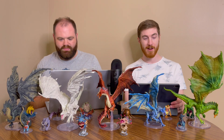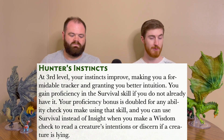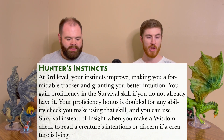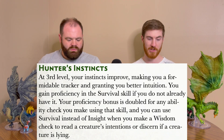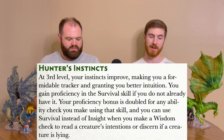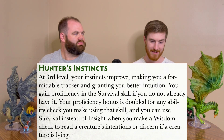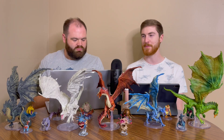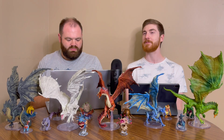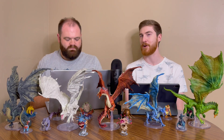Also at level 3, we get Hunter's Instincts. Your instincts improve, making you a formidable tracker and granting you better intuition. You gain proficiency in the Survival skill if you don't already have it, your proficiency bonus is doubled for any ability check using that skill, and you can use Survival instead of Insight when you make a Wisdom check to read a creature's intentions or discern if a creature is lying. Makes sense for a hunter.